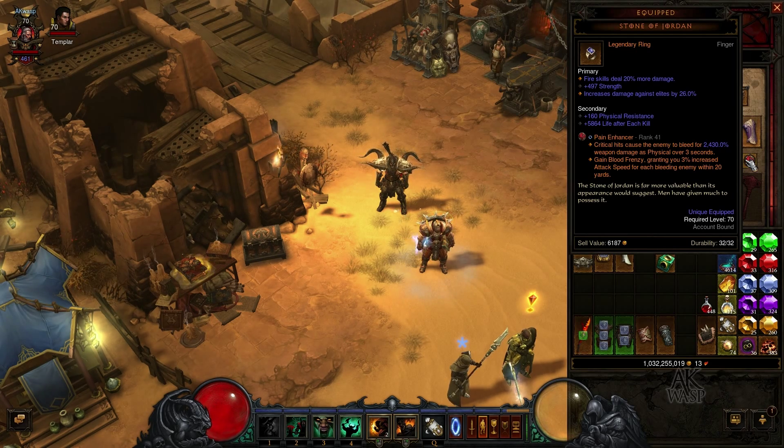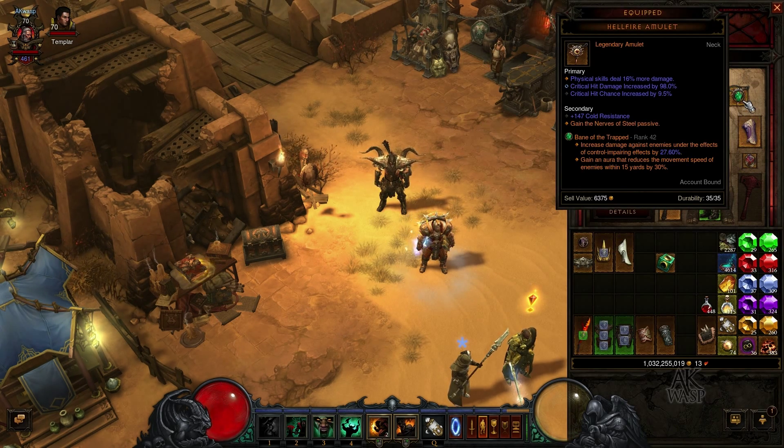The other ring I use is a Stone of Jordan. It rolled 20% fire skills — I'd prefer 20% physical skills but haven't been lucky enough. The damage versus elites is fantastic. Ideally you'd want critical damage, critical hit chance, or cooldown reduction instead of strength rolls. As for my amulet, it's not great but has the type of rolls you'd like: physical skills, critical hit, critical chance, and a socket. I'd be much better off with an immunity necklace — fire or lightning immunity would be strongly preferred.